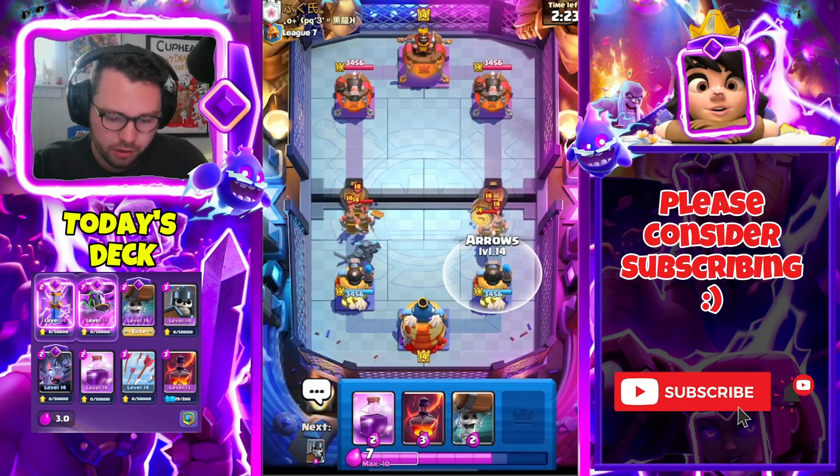He goes for the PEKKA — fair enough. Bats over on the side — I think we live. Yeah, we're good! Let's just go for a Void here, and we can go Arrows and Rage. GGs! That's the nice thing about having four spells. GGs — my man almost snatched it back but we're good. We'll hold that W, see you in the next match.